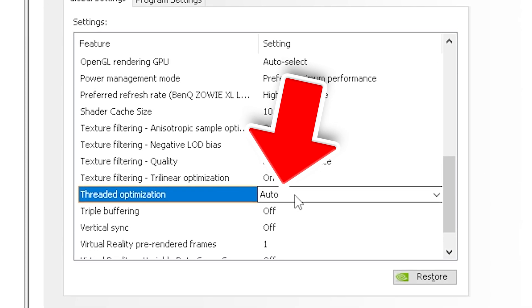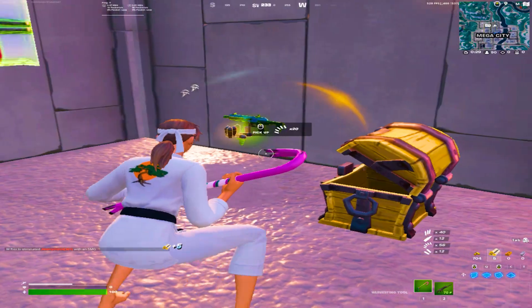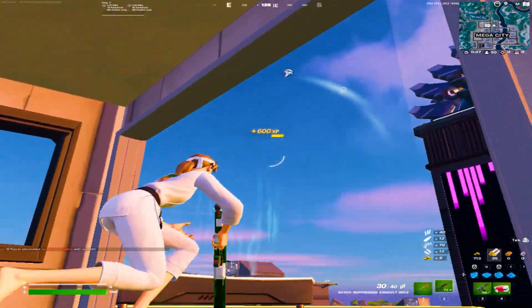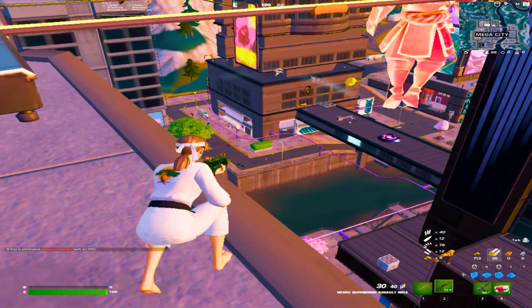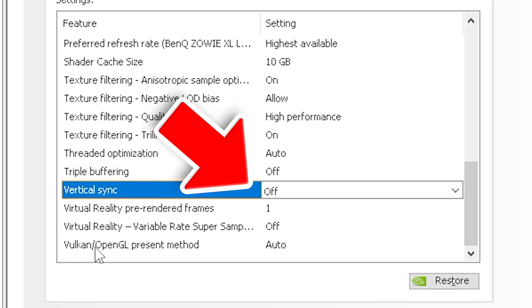Threaded optimization, simply leave on Auto. Triple buffering, you should turn off. Vertical sync, you should definitely turn off — it only makes a difference if you're actually using a 60Hz panel; for anything above that, you should definitely not use it. For virtual reality, leave it on the lowest or completely turned off, and the same with Vulkan OpenGL.